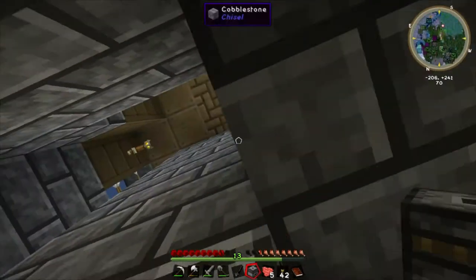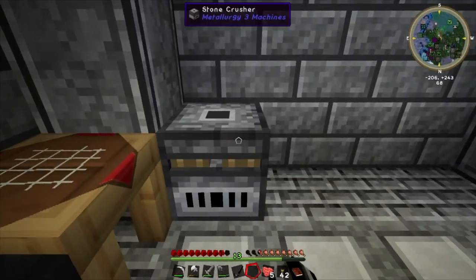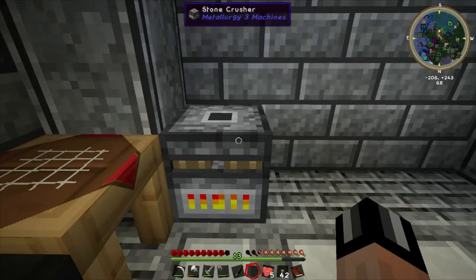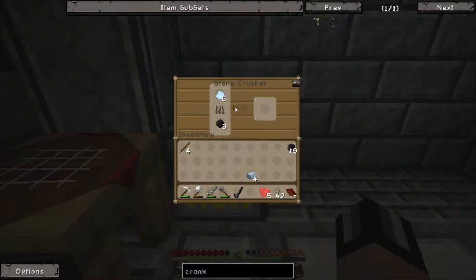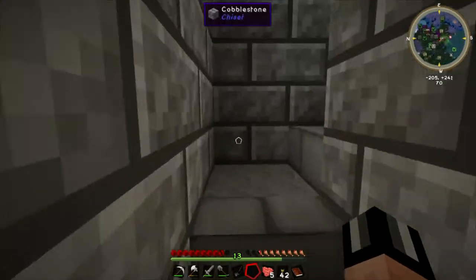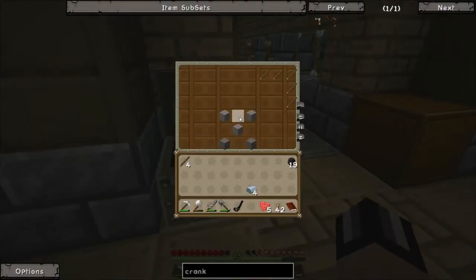Bear in mind this item uses coal to fuel it. Let's try it out — let's stick it here. Put coal in, a few pieces, and then the Certus quartz in the top. It's working, though it's fairly slow. We'll let that grind up while we get working on making the actual grinder itself.